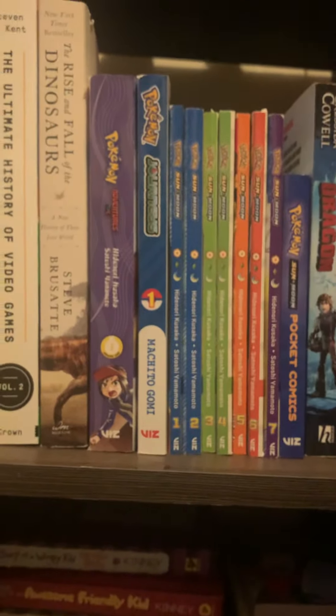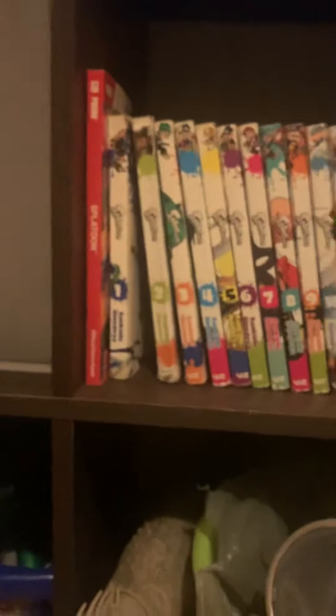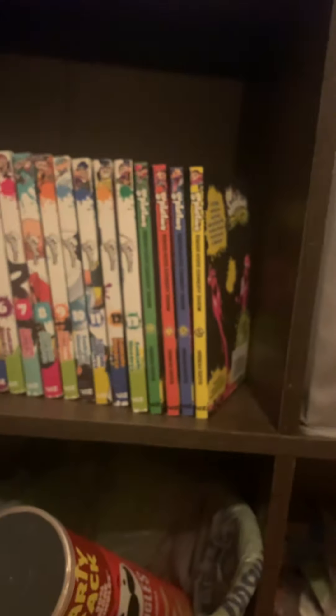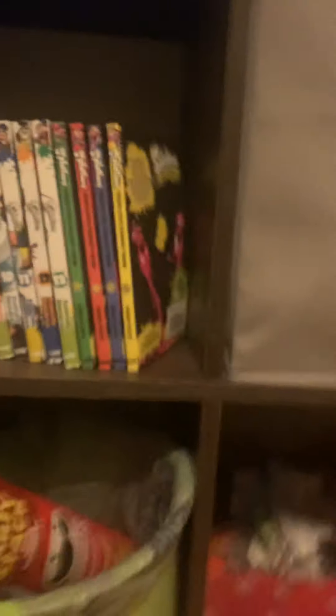That's the Splatoon shelf because I have so many Splatoon books they have the shelf all to themselves. I'd like to mention the Prima strategy guide — I found that at a school book fair for like seven dollars, which was interesting. The Squid Kids Comedy Show: I have all the currently translated ones except for volume one.